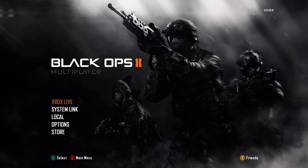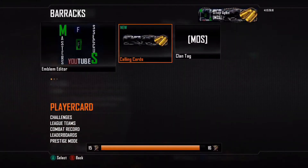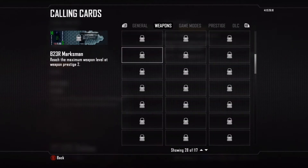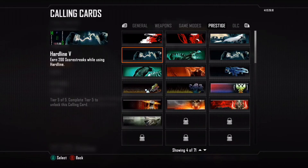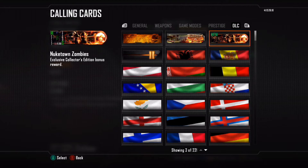Alright, here we are trying to find out if the camo and calling cards came or not. So we're just gonna go Xbox Live, and let's do the calling cards first, just because those are awesome. Calling cards. New — I have apparently new ones. They will be in the DLC, and I want to make sure there's not anything else first. Alright, prestige — nothing. So we got a Nuketown one and we got the zombies one.